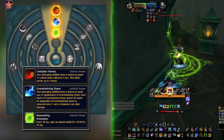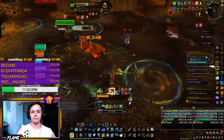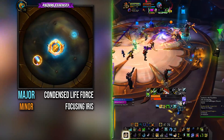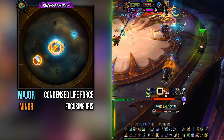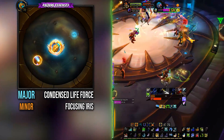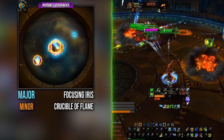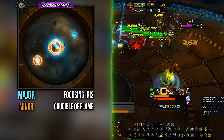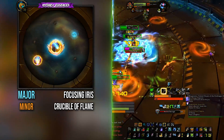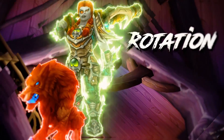For defense, stack Resounding Protection if possible. BM hunters have some freedom with essences, especially in Mythic dungeons. For raiding, take Condensed Life-Force in your major slot and use it with Bestial Wrath for extra damage; in your minor slot take Essence of the Focusing Iris for the haste buff when sticking to one main target. For dungeons, use Essence of the Focusing Iris in your major slot and Crucible of Flame in the minor — Essence of the Focusing Iris provides on-demand burst AoE damage, solving 99% of the problems you'll encounter in Mythic Plus.